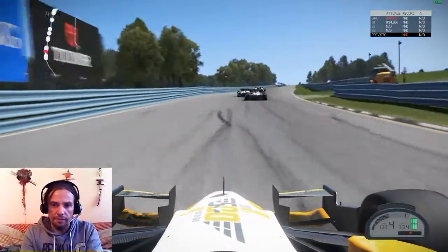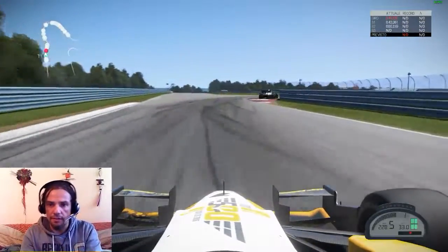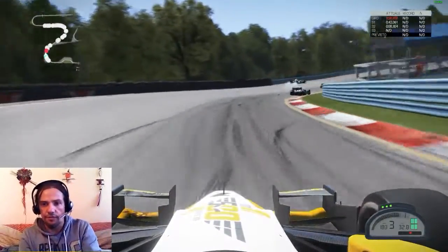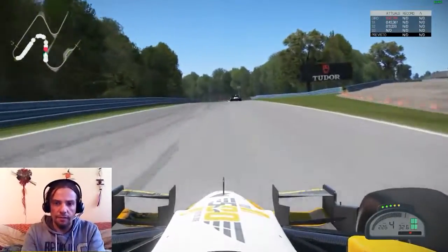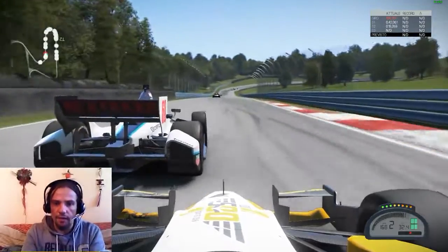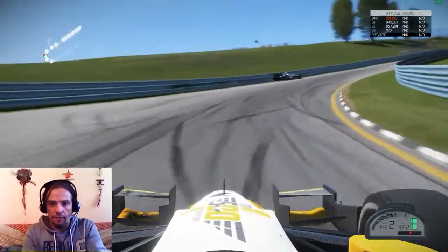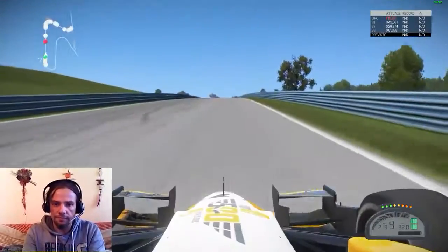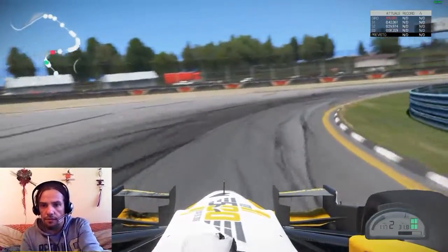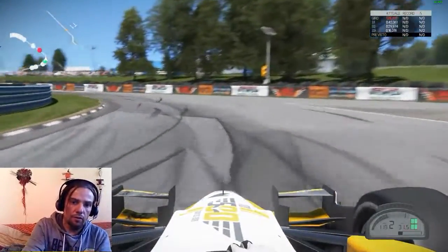The room is opening up so we're going through and at least gaining some positions through this chicane. Shifting down to third for this right hander, then up to fifth, then down to second gear for this very narrow left hander. One rival is trying to move to the inside as we try to come back, and somebody spins out which allows us to gain another position.